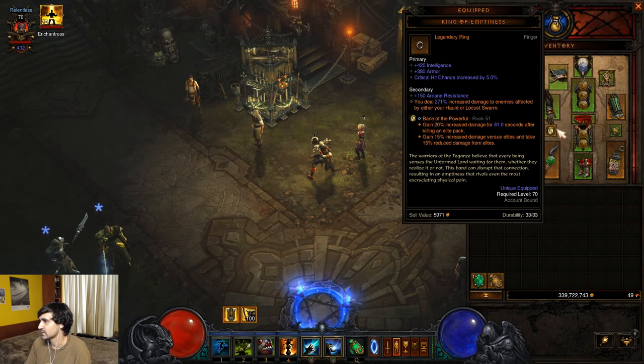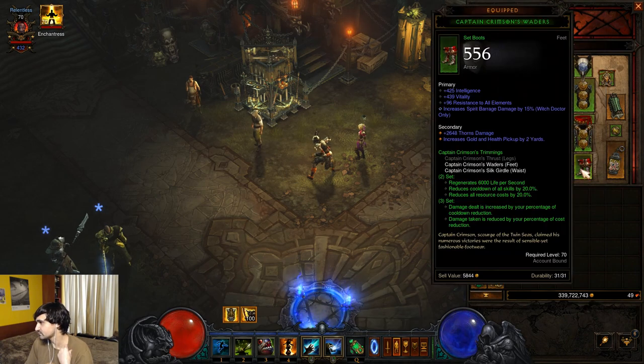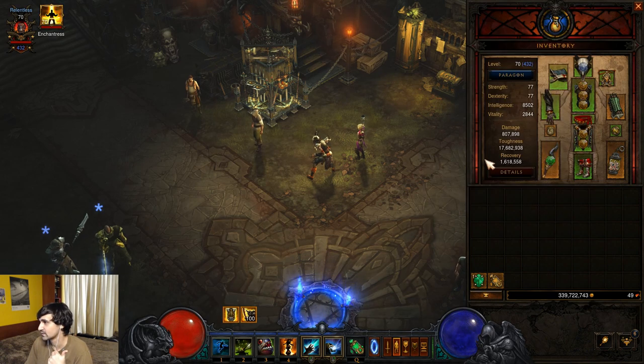These bonuses give you increased damage to things affected by your Locust Swarm. We're not using Haunt in this build, so you only really care about the bonus damage on Locust Swarm. The Gazing Demise makes it so your Spirit Barrage gains the Phantasm rune, lasts longer, deals more damage, and increases your attack rate — which is really important.